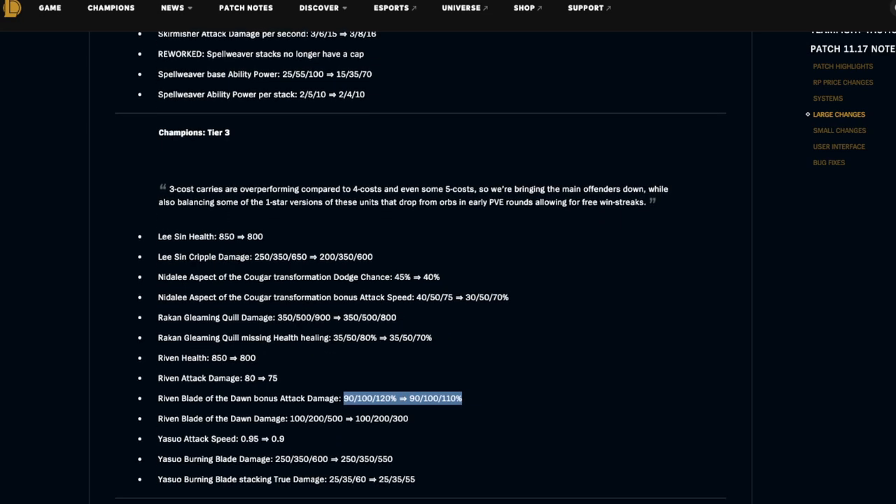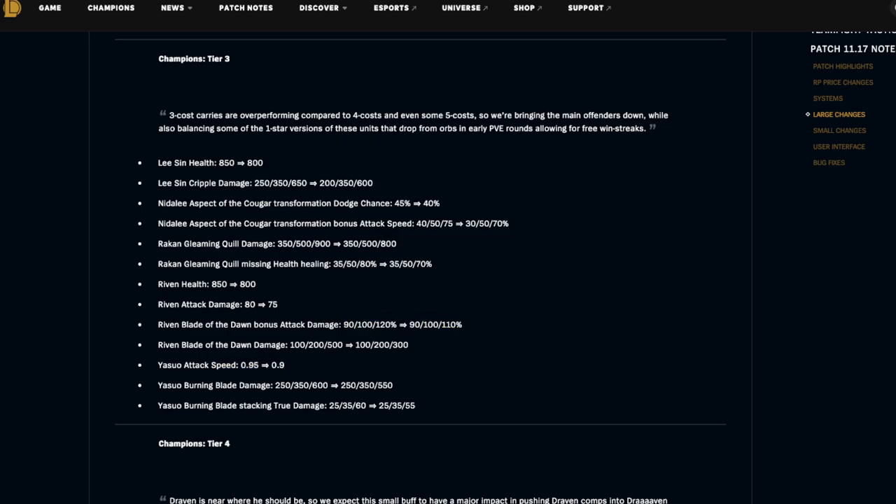Yasuo's attack speed is being nerfed from 0.95 to 0.9, and Yasuo's Burning Blade damage is being changed from 600 to 550 at three star. His stacking true damage is being changed from 60 to 55 at three star as well. My issue with three-star comps is that it's hard to get them to three stars — if you're ever hard stuck at two-star Riven or two-star Yasuo the game just feels so bad, unless you had a crazy win streak in the early game.